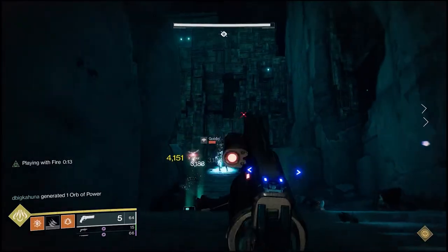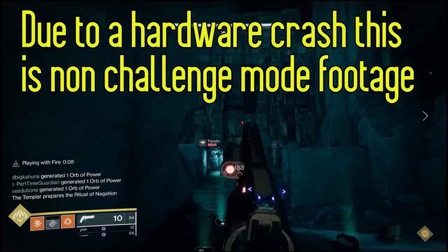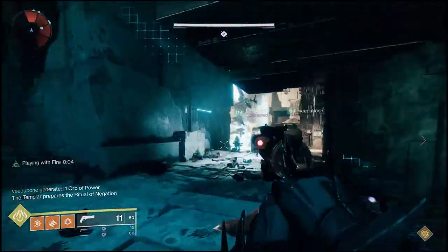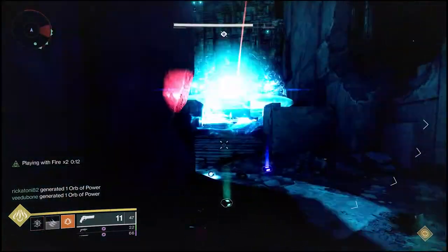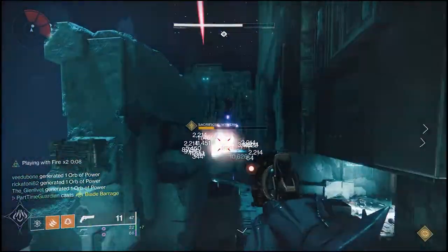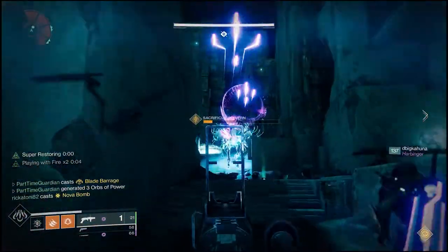This first raid challenge takes place in the Conflux encounter. What basically happens is that you have Confluxes you have to protect. First there's one in the center, then there's going to be two — one on the left and one on the right. At the end you have to do all three Confluxes at once. While those are up, you have to stop a continuous stream of Vex who are trying to sacrifice on those Confluxes.